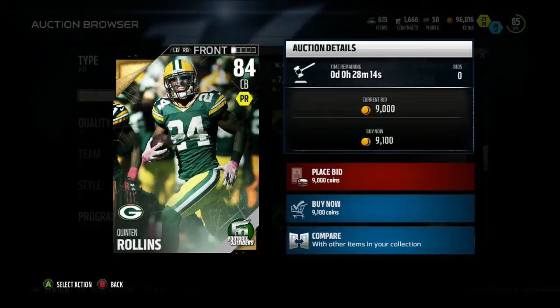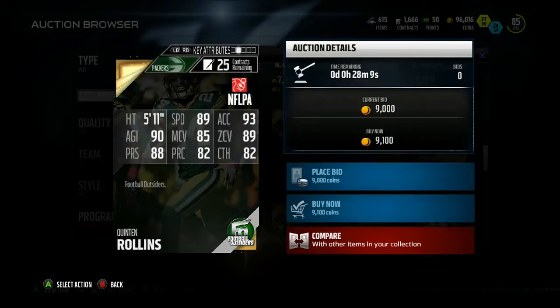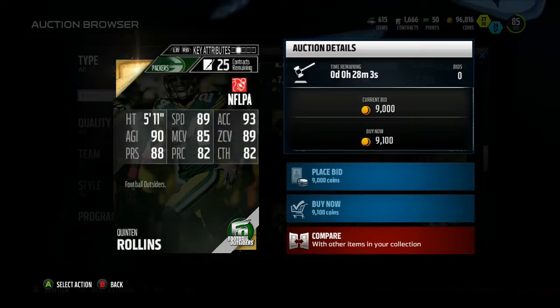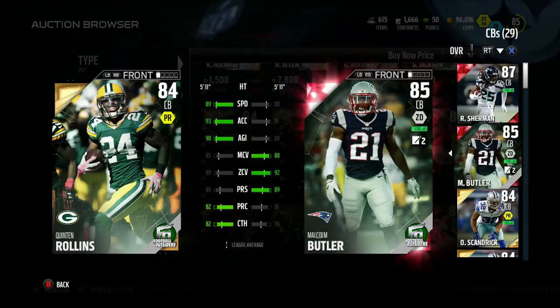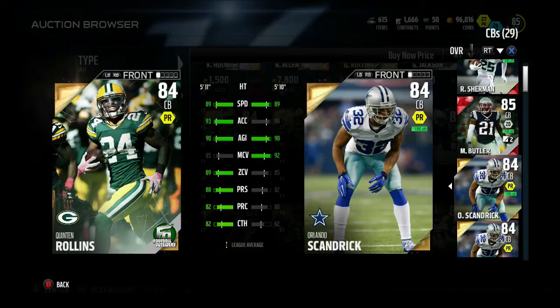The next Football Outsider is Quentin Rollins, 84 overall cornerback for the Green Bay Packers — shout out to Kid A Gamer. He's got 89 speed, 93 acceleration, 90 agility, 85 man coverage, 89 zone, 88 press, 82 play recognition, and 82 catching. Comparing to my cornerbacks: Richard Sherman just has better coverage stats overall, and Malcolm Butler also has better coverage stats.